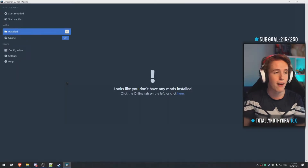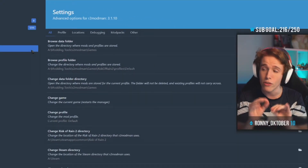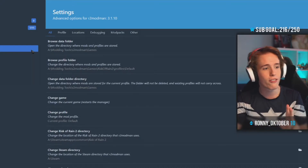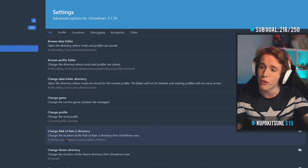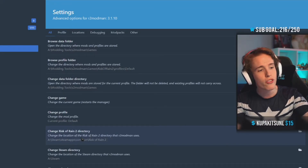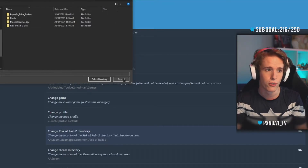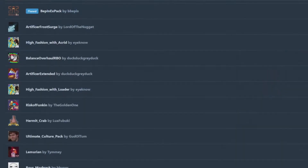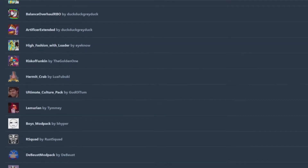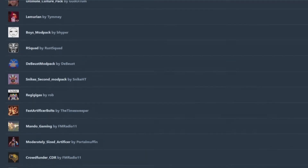Now, head over to the settings page — there are a few settings you still have to organize. Chances are the one that is not automatically done is the change Risk of Rain 2 directory. You just have to click on that, select where you have Risk of Rain 2 installed, select the directory, and that is it.